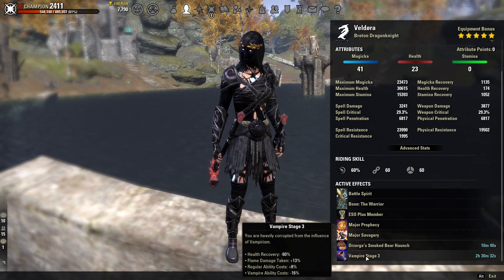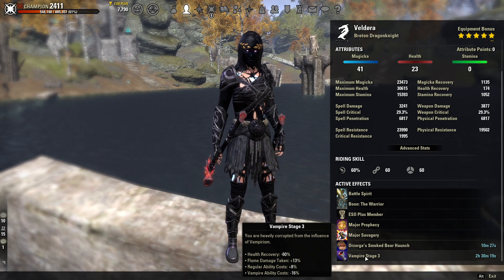Our food is Orzorga's Smoked Bear Haunch, increasing max health by 4,300 and stamina and magic recovery by 369. We're going to be Vampire Stage 3 because the Undeath passive is absolutely necessary for brawler builds in Cyrodiil. It keeps you tanky and prevents you from being executed hard, giving you 30% reduced damage taken at low health.